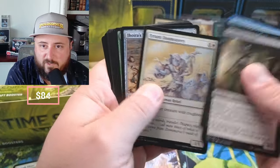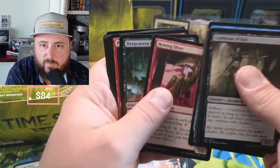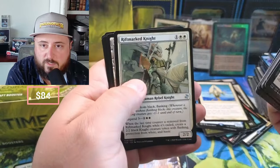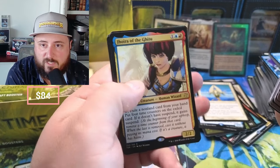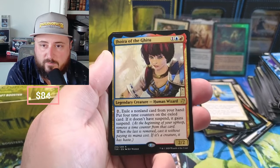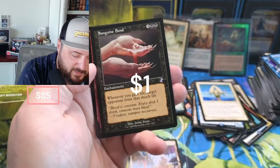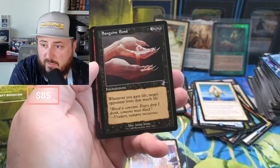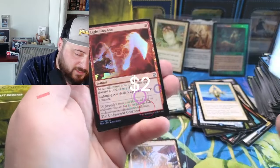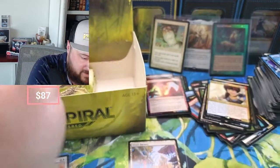You guys are gonna laugh — it's like $30 bucks and I'm making fun of it. Seekers, Time Bug — it's the home. Jhoira of the Ghitu — look at that art! Vesuva in the retro — that's pretty awesome to come in retro. No idea what that's going for, and a Lightning Axe in the foil, no idea what that's going for either.